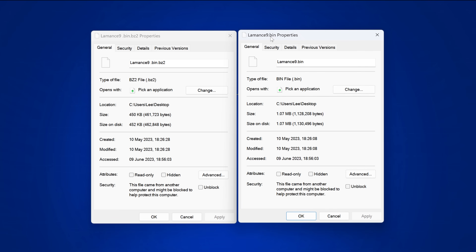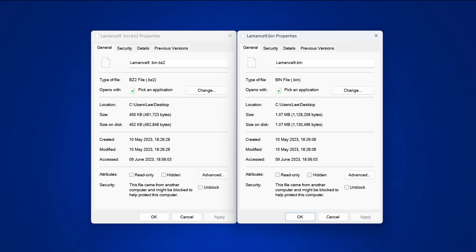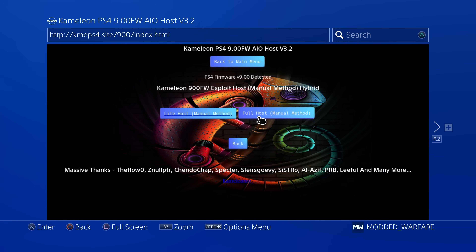The downside with compressed versions is that there's more processing power used on the host to decompress the payloads on launch. It may also take a bit longer, and it's an extra step that could potentially cause a problem. So generally the non-compressed versions may be a bit faster to load and a bit more stable. It's up to you which one you want to use — those are the main differences between the compressed and light versions of a host.